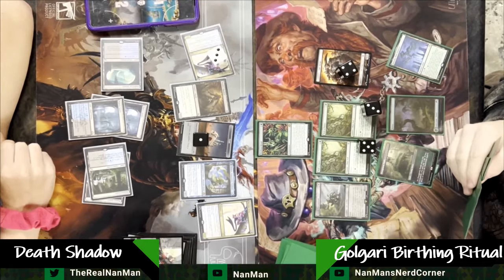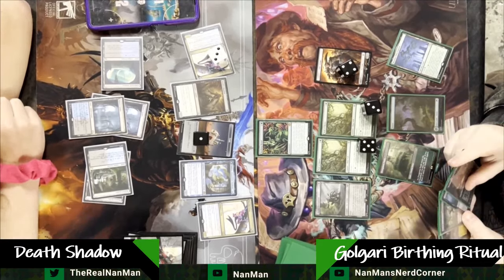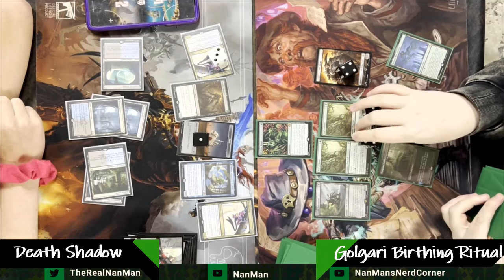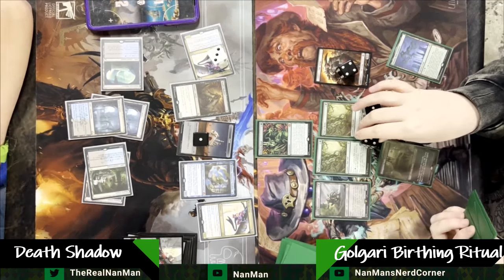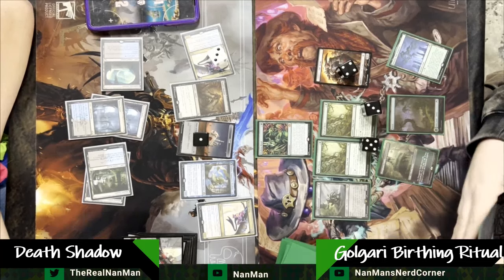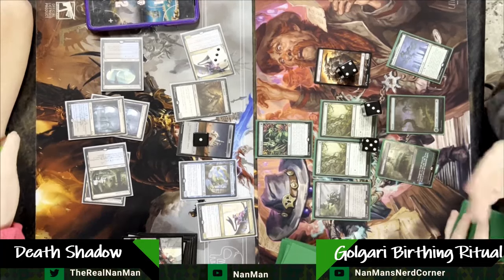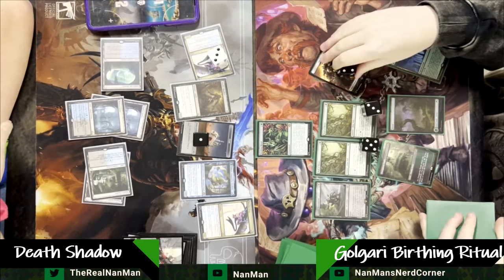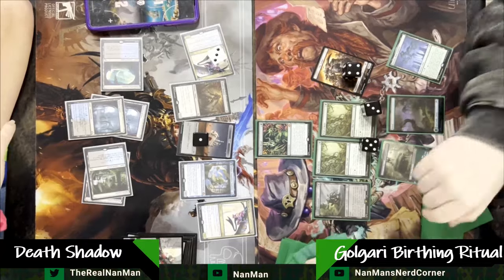I don't know if the Birthing Ritual player is running a one-of Sheldred in the main board — I was for the longest time with my Birthing Ritual list. Just like having one Sheldred, a 2-for-4, if you're playing against players drawing a bunch of cards, it's really relevant and helpful, just like Orcish Bowmasters are. Going through — I just need another black source here; I'm stuck. Push for damage, but we'll just get eaten by the Death Shadow, so there's no point.